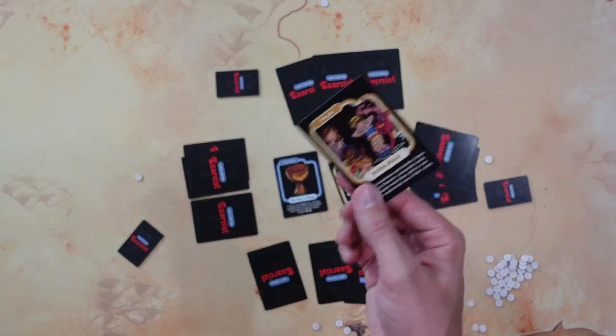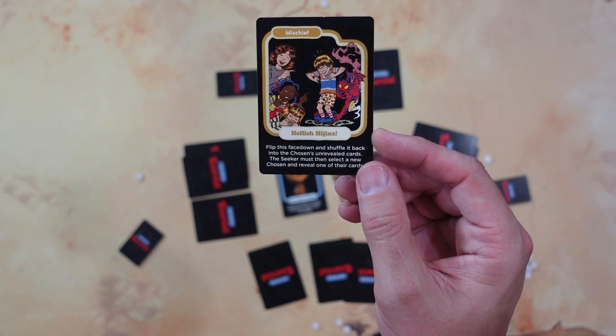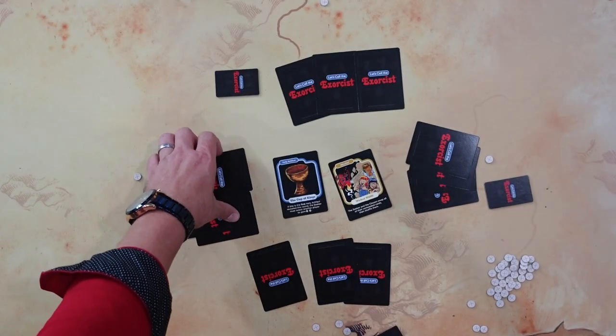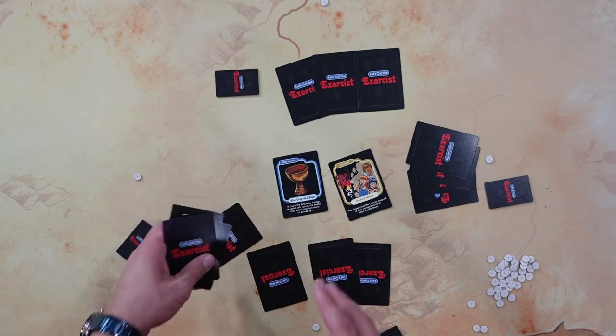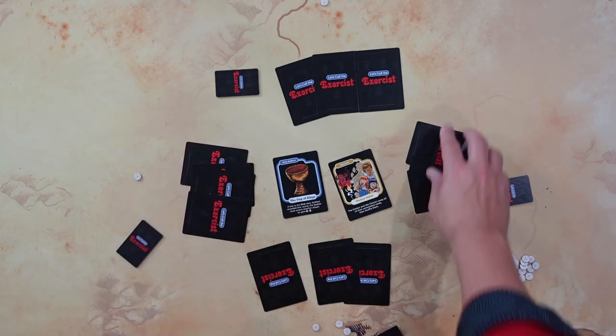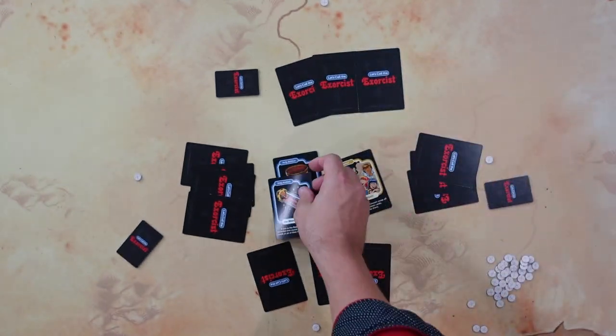Now it's my turn, so I go ahead and choose over here — another mischief! Flip this face down and shuffle it back into the chosen's unrevealed cards. The seeker must select a new chosen and reveal one of their cards. So I shuffle this back in and instead choose over here — another holy artifact! That is two holy artifacts revealed.